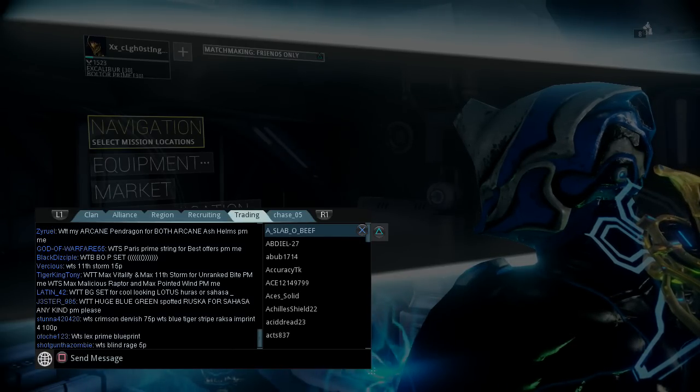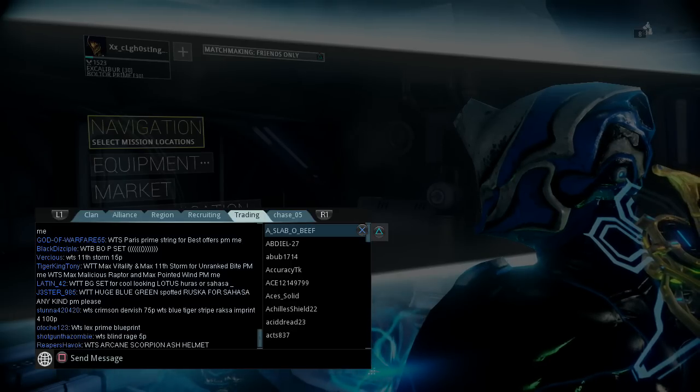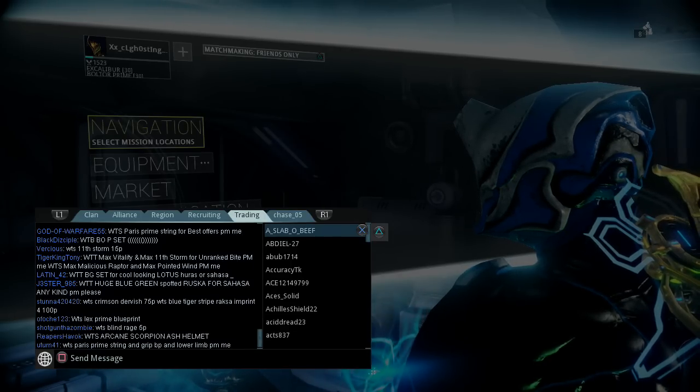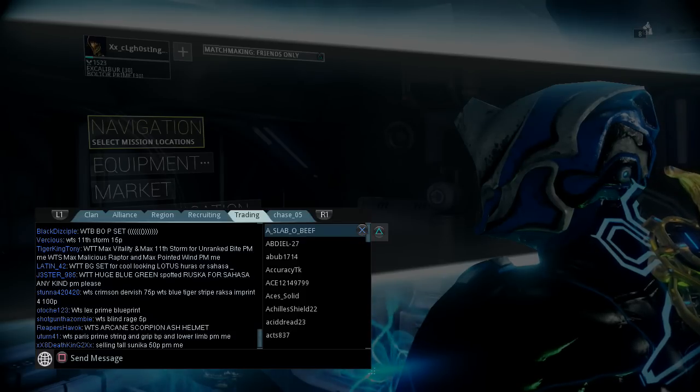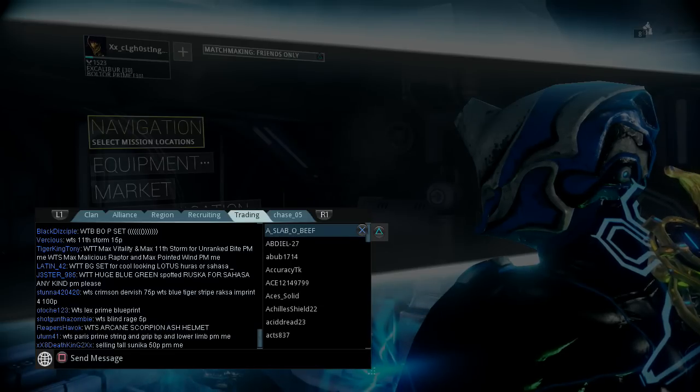What is this Malicious Raptor? Let me look it up. I'm guessing it's a stance mod. Oh, it's for claws — that's why it's so expensive. It drops from Power Fist. That explains it.